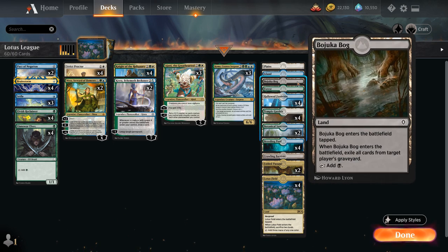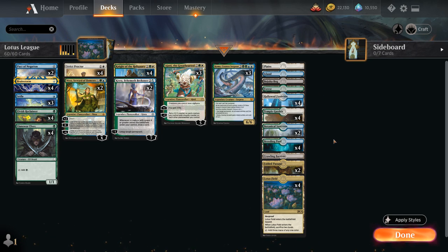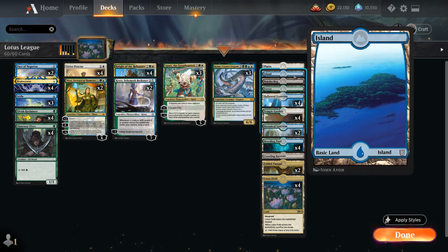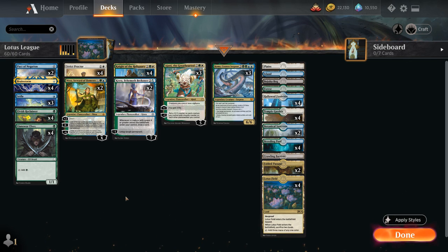We have a one-off copy of Bojuka Bog for graveyard hate — when it enters the battlefield we can exile target player's graveyard, which is nice to search up against certain decks. We can also find Fabled Passage, another land we can sacrifice to increase the number of lands in our graveyard for Reclaimer and Knight of the Reliquary, and we can search up various basic lands to sacrifice as well.